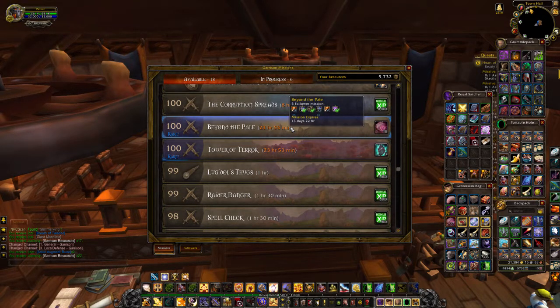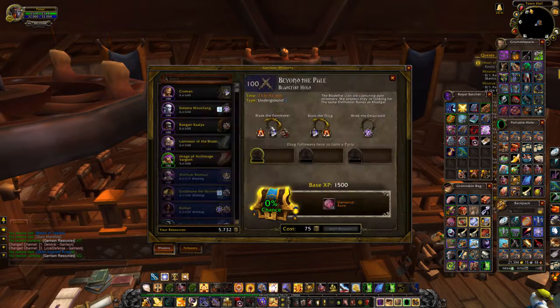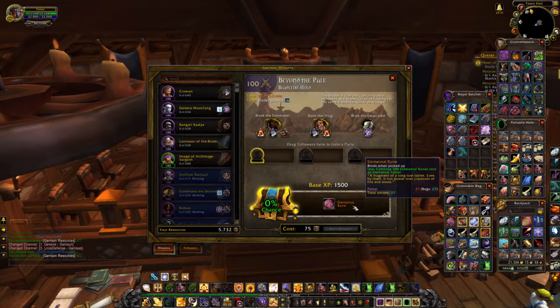Beyond the Pale — I still have Tower of Terror despite not being able to use those stones, so I'll ignore that. Black the Pain Master, Ronk the Tug, Wreck the Emaciated, the Blade Fist clan are capturing Pale prisoners; we suspect they're looking for the same elemental runes as Khadgar. 18 of them — equivalent of killing two bosses.